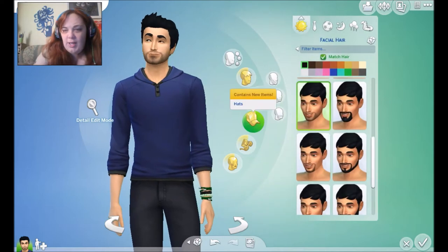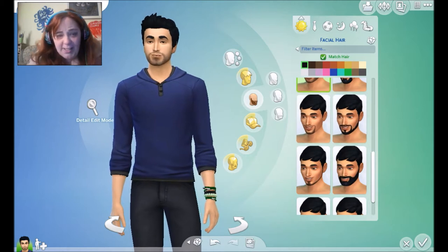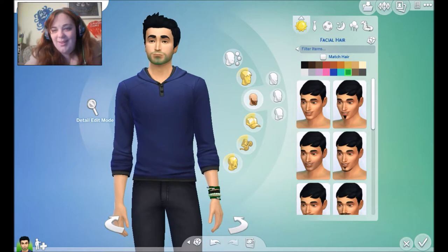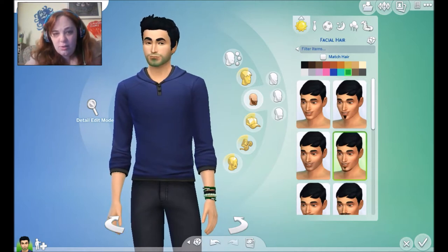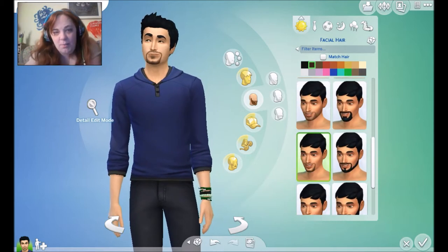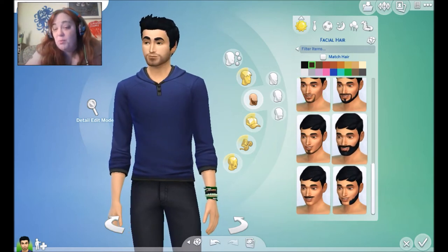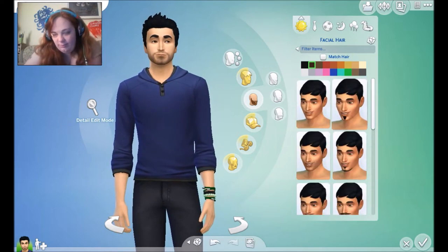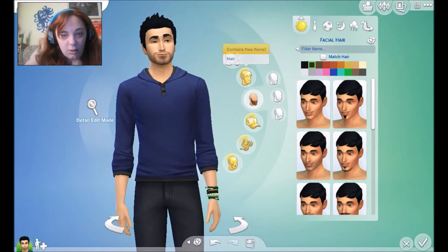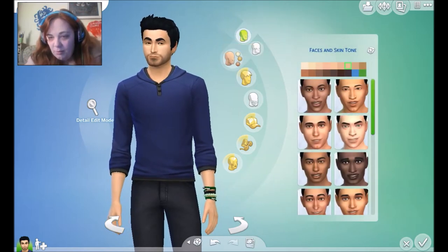Okay, let's look at facial hair, see if there's anything a bit more like Jack. That's not too bad actually for him. Give him a green moustache? No, he looks like Ming the Magician right now. That's more like Felix's current facial hair, which we're not going to go into. Okay, hair. Let's give Jack a bit more of a Jack face.